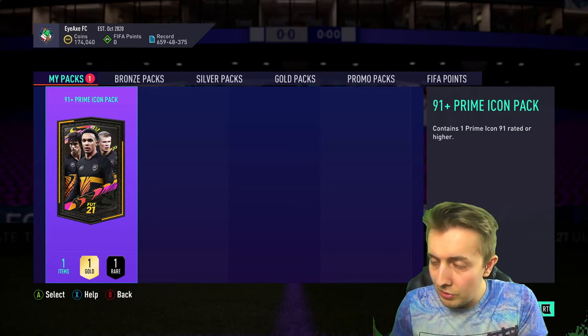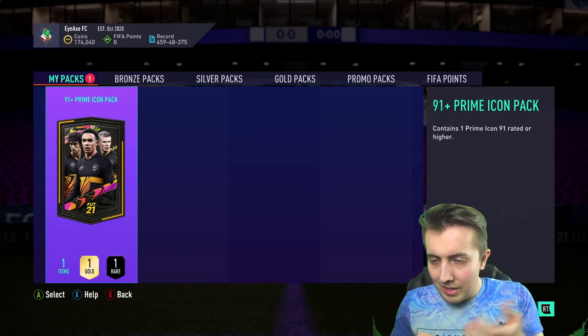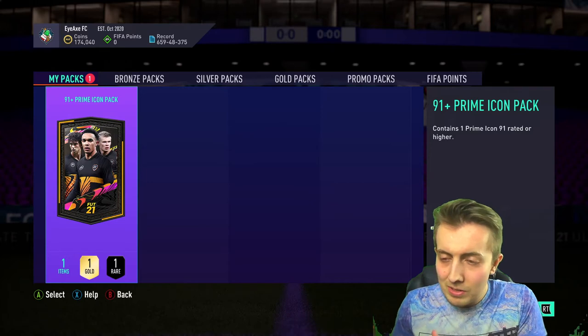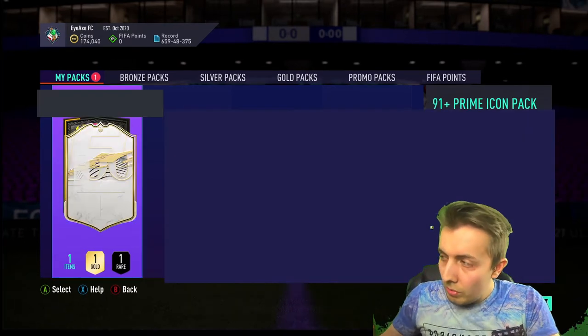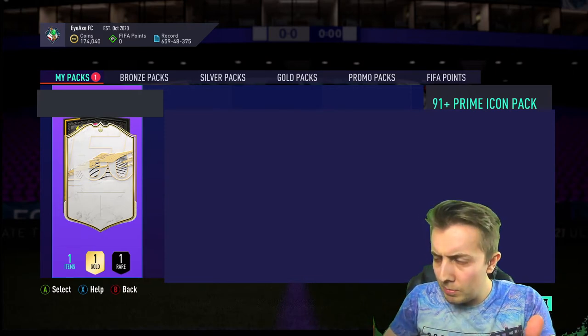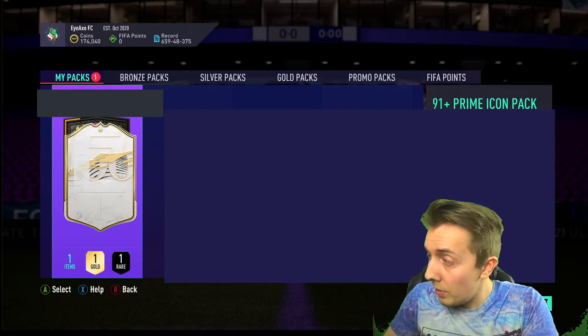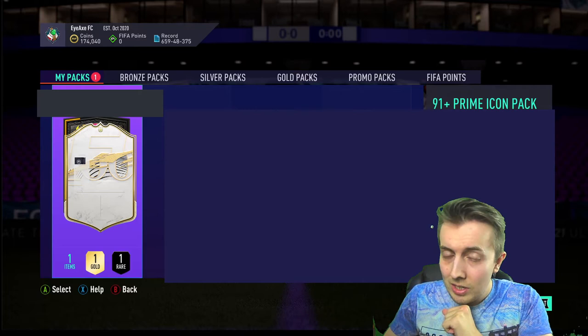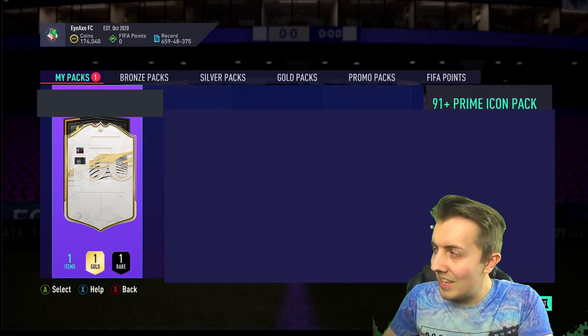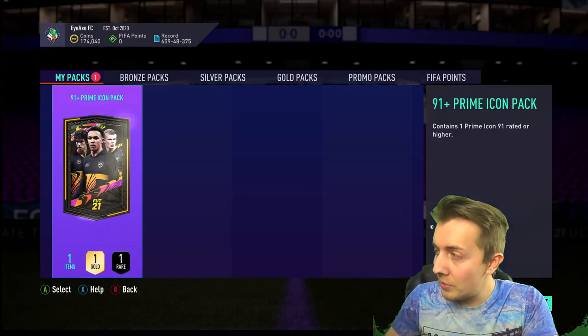Okay, the moment of truth. I'm going to black out the screen, open the pack, and then inspect the item. So this is what you'll see on screen - it'll be the icon covered up. I don't believe it's moments, I think it's just primes, but either way still gives us a good chance of getting someone half decent. The first stage reveals the nation, the second reveals the position, and the last one reveals the icon.